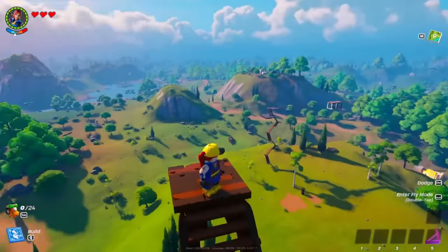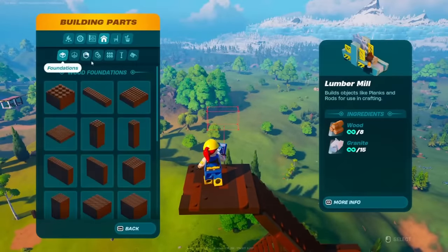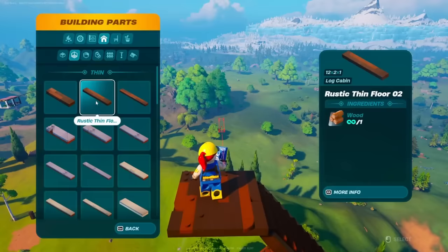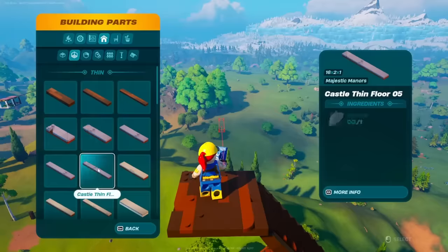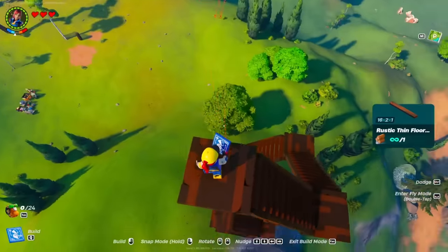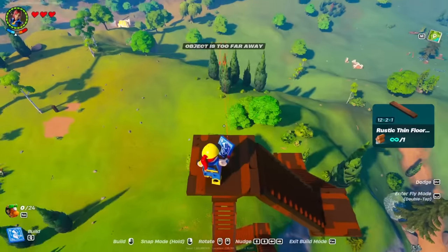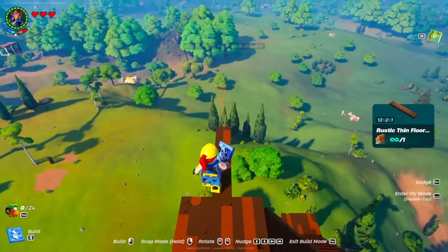Now once you guys get to a comfortable position to start building, go across to building parts and get yourself a floor, and select Rustic Thin Floor 2. You can use other ones — it doesn't really matter, as long as it's super thin. The number 2 is perfect, as you can see.